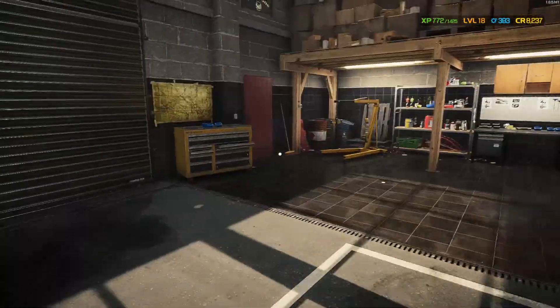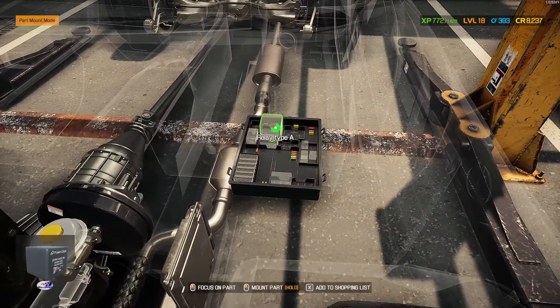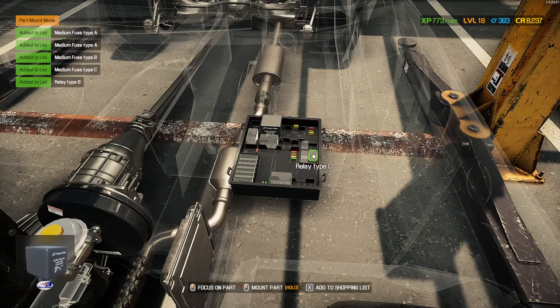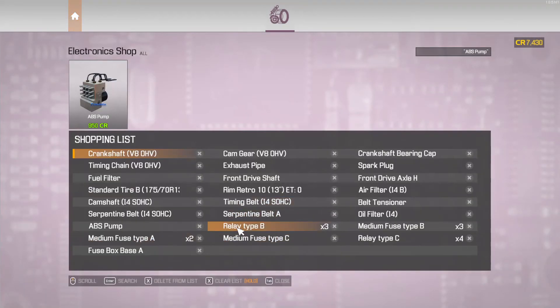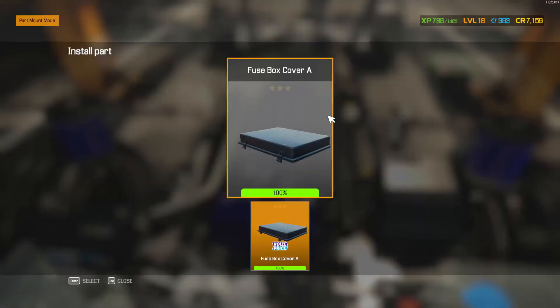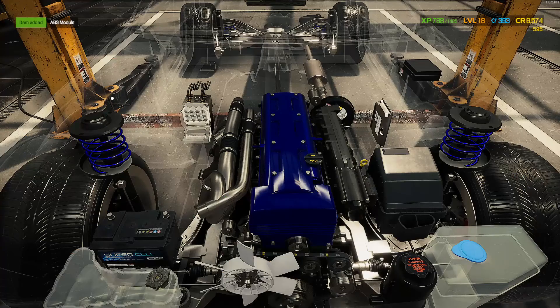Let's jump on to the Supra and get it done quickly — it ain't going to take long. I might hold off on the performance parts for the time being because we need the money to get this story mission done. We're on to electrics now — we need an ABS pump and need to sort out the fuse box. I don't have fuses, so let me mark all these to buy. Jump on the electronics store — we want fuse box, ABS pump, and ABS module.